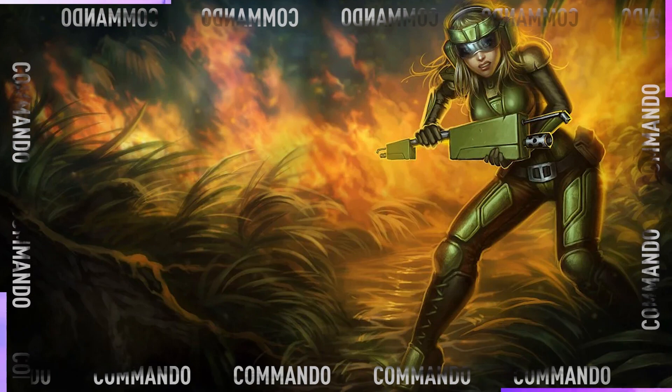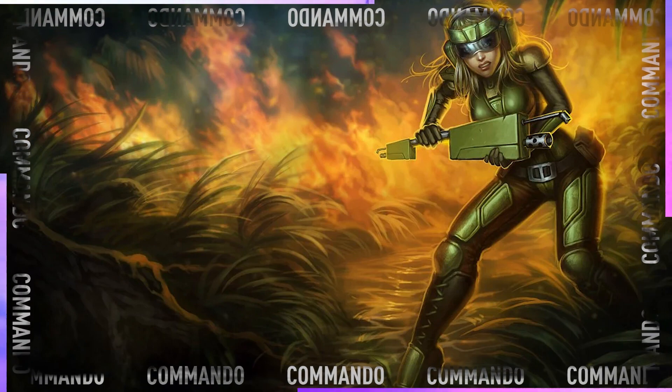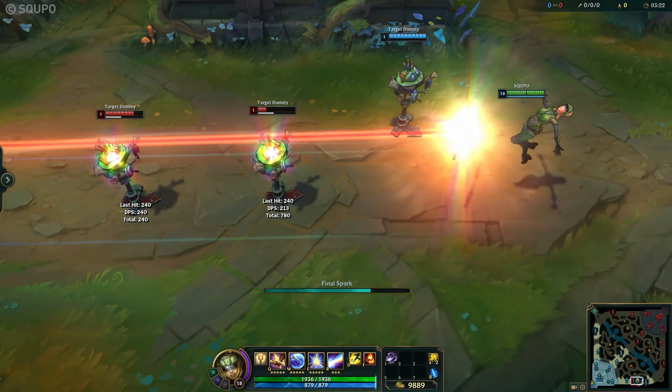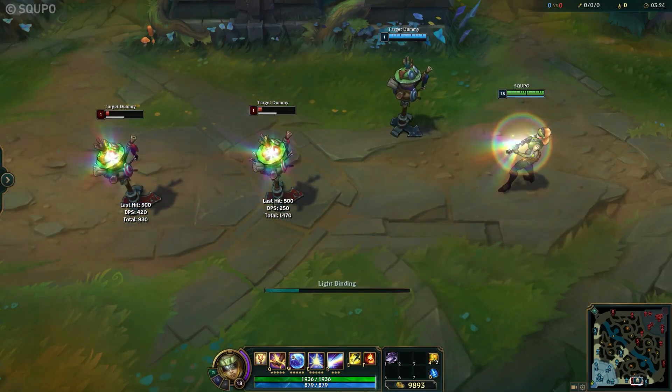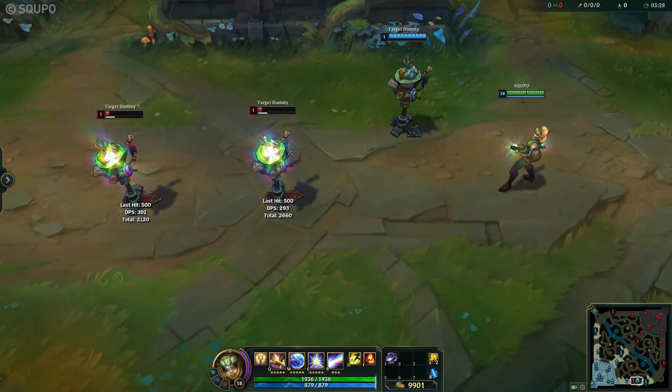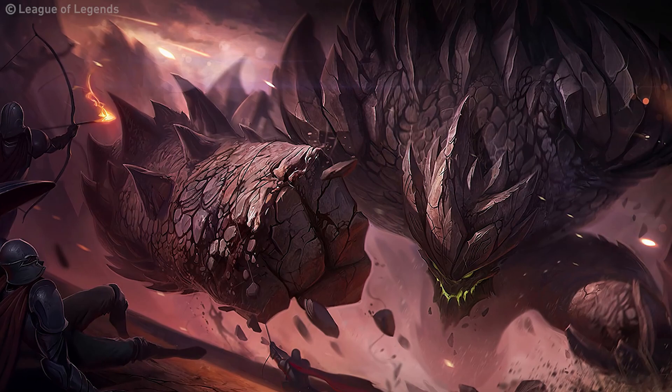We start with an absolute gorgeous opener: Commando Lux. Saying something nice about this skin might land you in a psych ward, that's how iconically bad this skin is. What even is that flamethrower she's holding? And who thought this was a fitting Lux skin? Lux and military — a creative choice, I guess. At least Lux only has one skin that sucks.